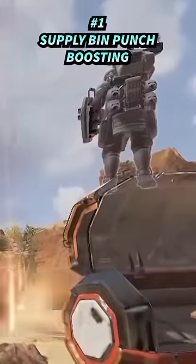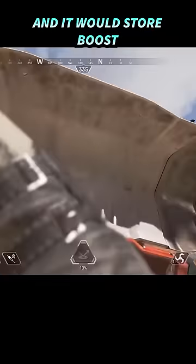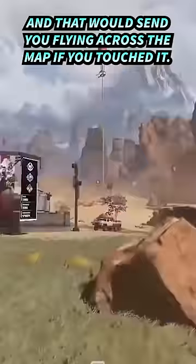#1 Supply Bin Punch Boosting: You could punch an open supply bin and it would store boost, which would send you flying across the map if you touched it.